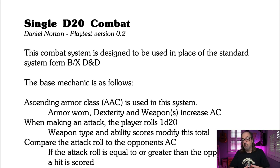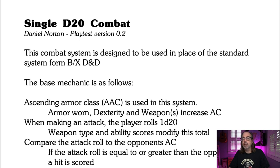The base mechanic is as follows. Ascending armor class is used in the system, as opposed to descending in some of the older systems. Armor worn, your dexterity, and your weapons increase your armor class. When making an attack, the player rolls 1d20. Weapon type and ability scores — strength for melee attack — modify this total. Compare the attack roll to the opponent's AC. If the attack roll is equal to or greater than the opponent's AC, a hit is scored. Damage equals the attack roll minus the defender's AC. If the attack roll and AC are equal, a critical hit occurs.